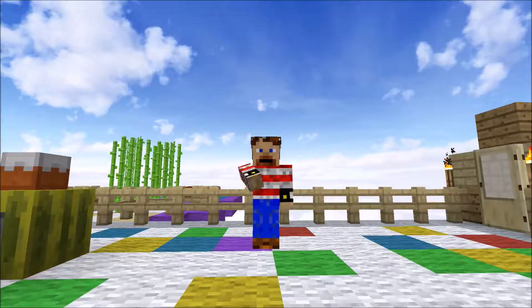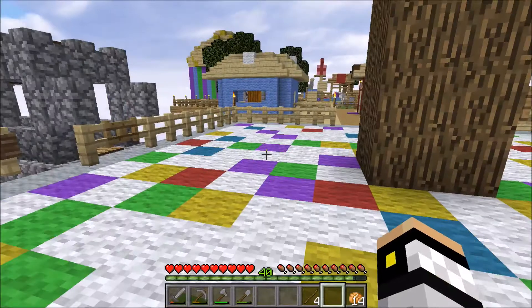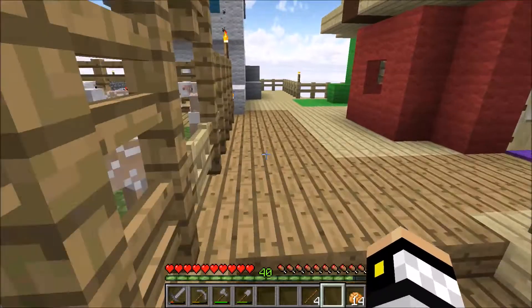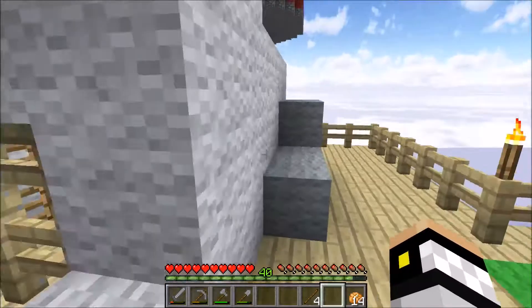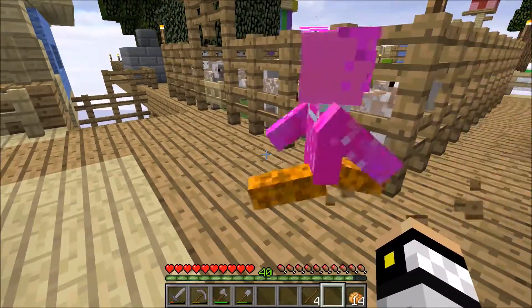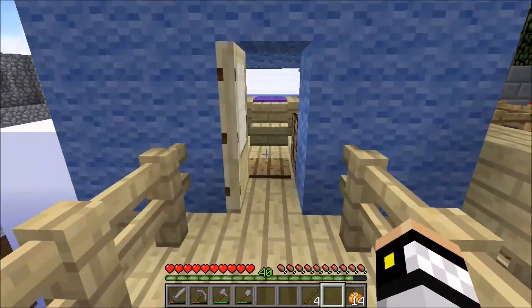Hello everybody! Rex Tempest, Time Traveler here, and I am once again on the Birthday Cake Survival World, hanging out with my good friend Oinkster, as well as a whole ton of chickens, a whole lot of sheep that are walking around on a bed, and of course, here's Zamingo, who is pretending to be a barber.